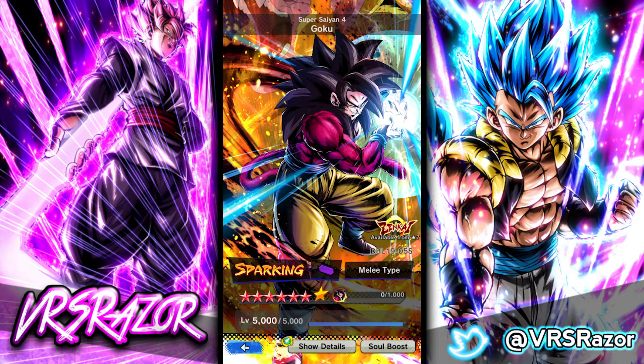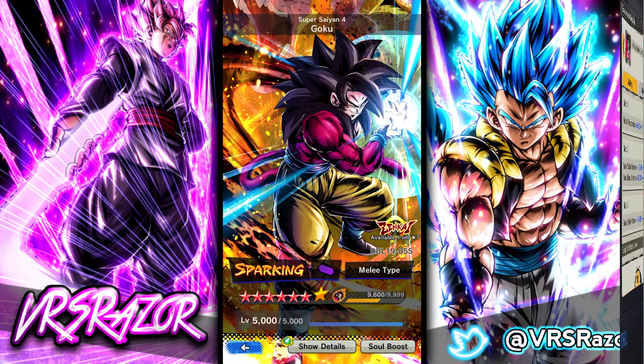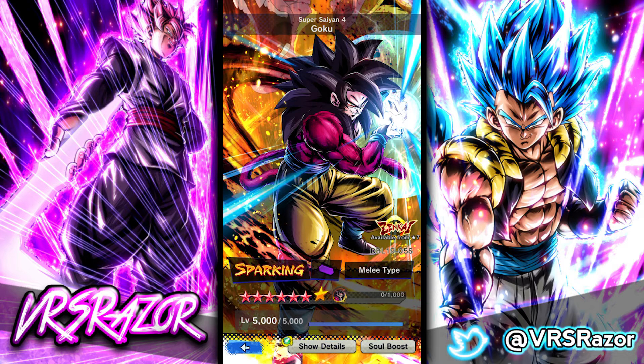The number one equipment for this guy is going to be 'I'm Surprised at My Strength,' the new platinum equipment that seems to be dropping with some of these Zenkai units. Super Saiyan 4 Vegeta did not get a platinum equipment, however Kefla did with Universe Survival Saga, and now we're getting this one for GT. It's health restoration 6-10%, both defenses 12-20%, and strike attack 15-30%, so this is by far the best equipment for him. It will be insanely difficult to get a good roll, but definitely worth it.